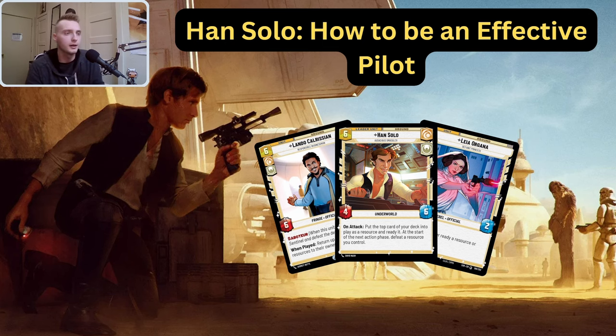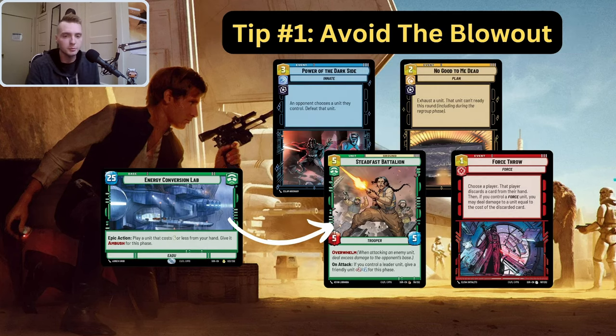Tip one is: avoid the blowout. If you're at a higher-end tournament, they will most likely have open deck lists. You're going to want to study those deck lists to see what threats there are for Han Solo. There are four specific cards on the screen that can be really punishing. First, Power of the Dark Side — you don't want to ramp into a Power of the Dark Side. That's pretty standard practice; it's played in pretty much every blue villain deck.